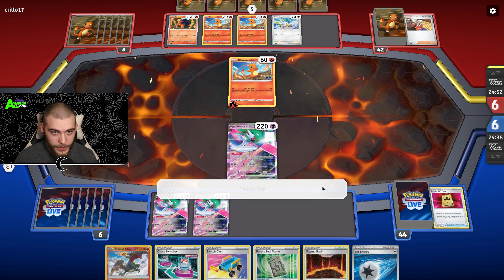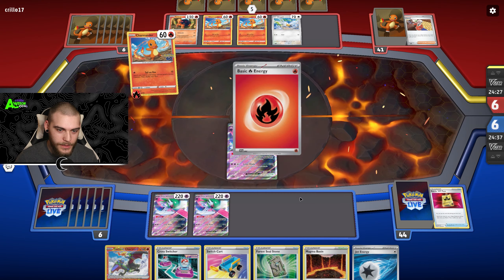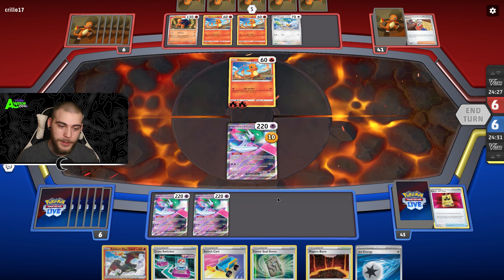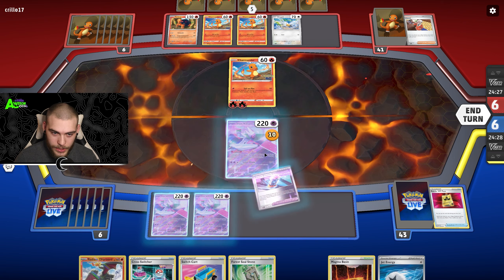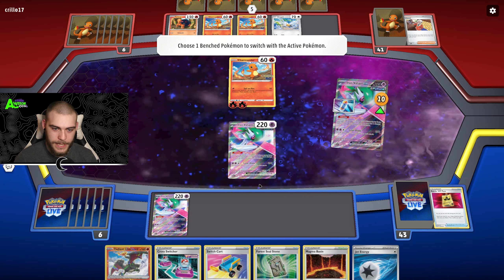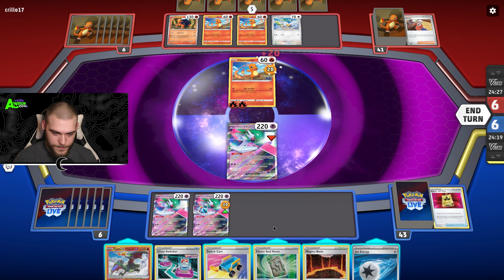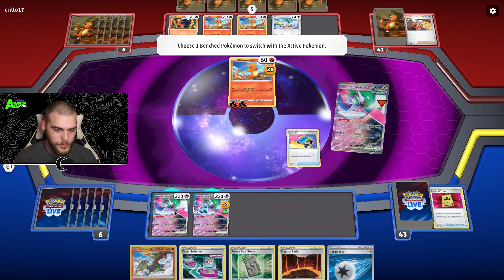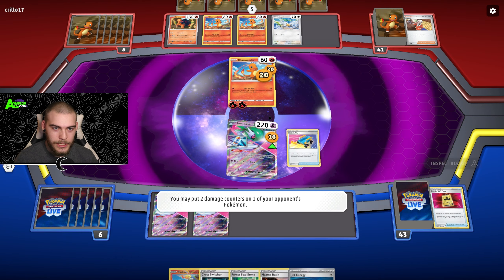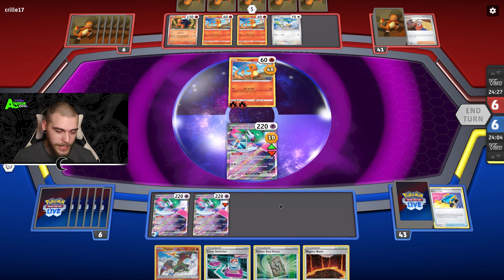Okay, that was a lot more than I bargained for — 10 damage there. We have the means to close out a KO on a Charmander, we just need the switch factor. There's a Capsule, so that's great. Let's at least try — Tachyon Bits there. We can Switch Cart into this Pokémon, Tachyon Bits onto the Charmander.